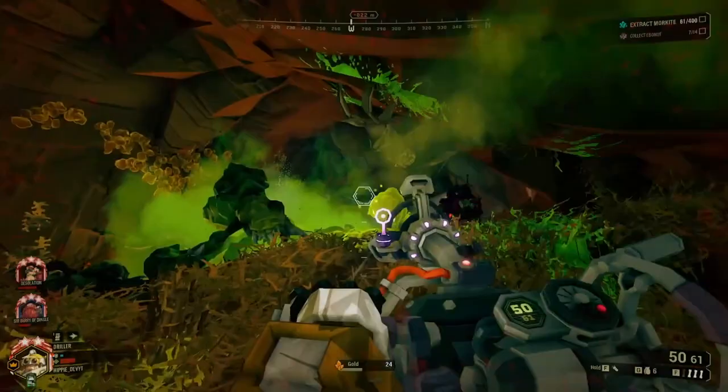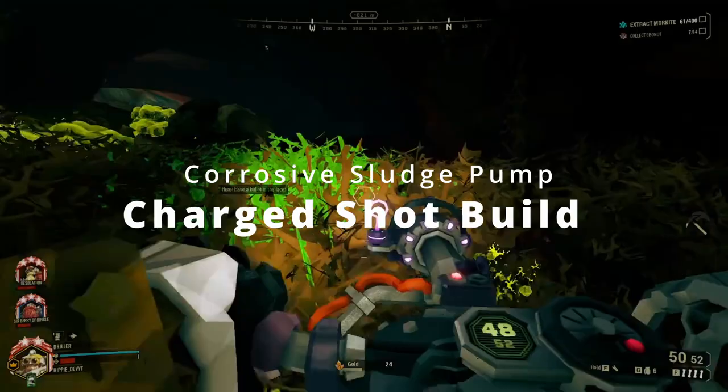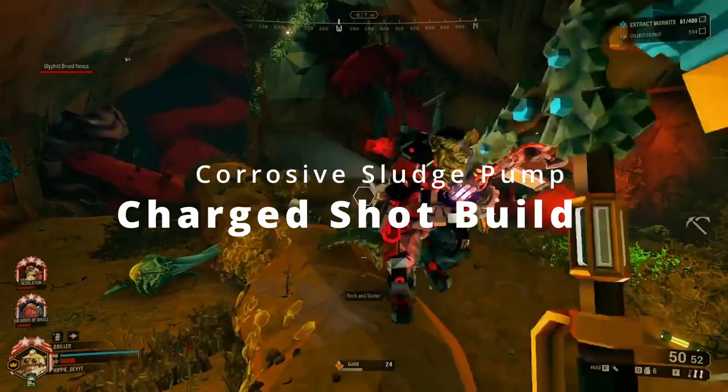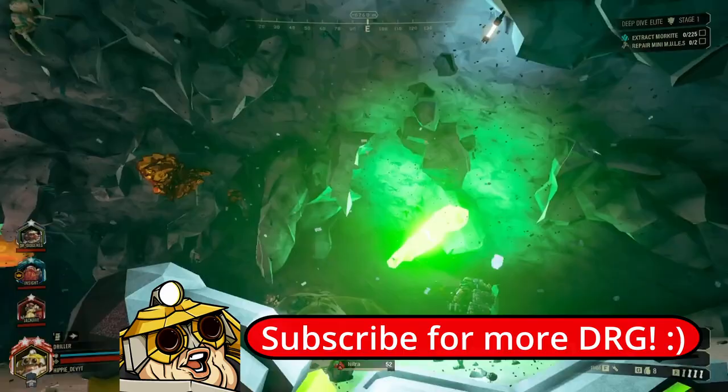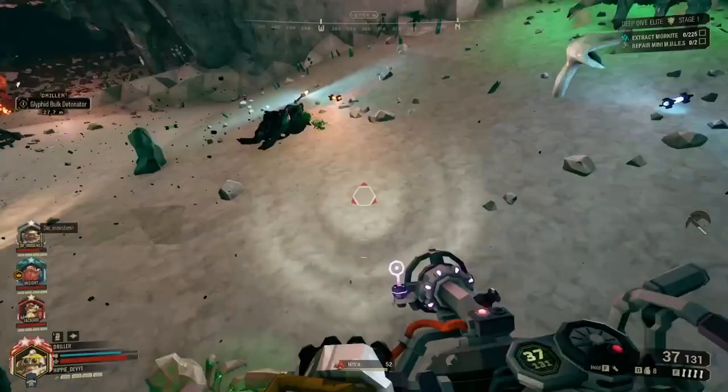We'll start off with a couple of charge shot builds and see how they differ from each other, then show how a normal shot build can work with this. You might think — if you just read the OC — that it's completely focused on charge shot, since it changes how the charge fragments work, increases the fragment count and damage, and significantly extends the puddle lifetime. And when I was first playing this, I literally only ever shot charge shots and it's still a very strong build.